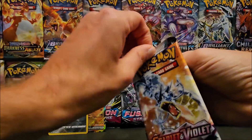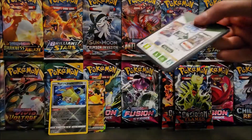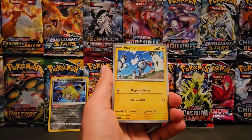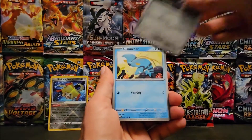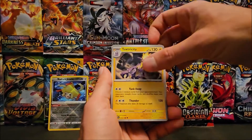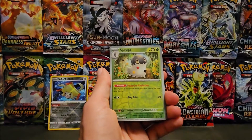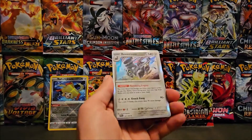Now doing the Scarlet and Violet Base pack. We got Water Energy, Magnemite, Energy Switch, Veroom, Quaquaval, Vitality Band, Toxtricity, Crocolare, Swoop, Crushing Hammer, and a Revavroom holo.